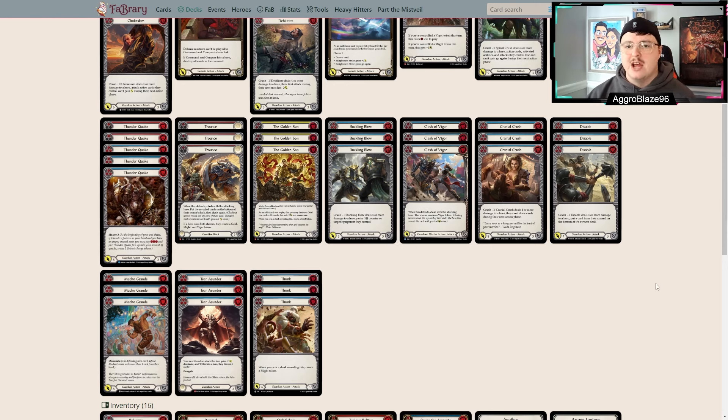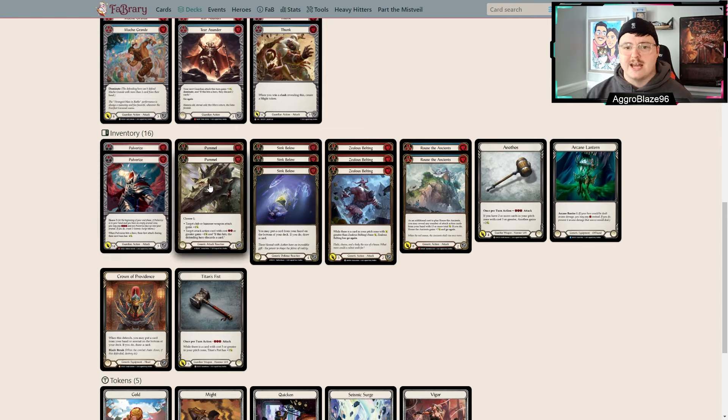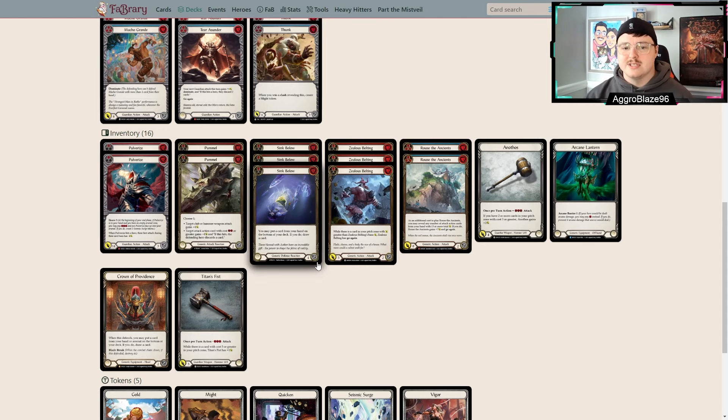Down here at the very bottom I have Anothos. I think if you're on Tectonic Plating you should be playing Anothos; if you're on Tunic, Sledge is the way to go. Crown of Providence is for all the matchups you don't want Balance of Justice in — I have those matchups listed in my sideboard guide so you can see when to run each. Arcane Lantern is for Dromai, and you bring it in against Kano as well. Arcane Lantern is great into Dromai because it cannot be destroyed by Tumultai, and I think it's better tech than Null Room Boots.